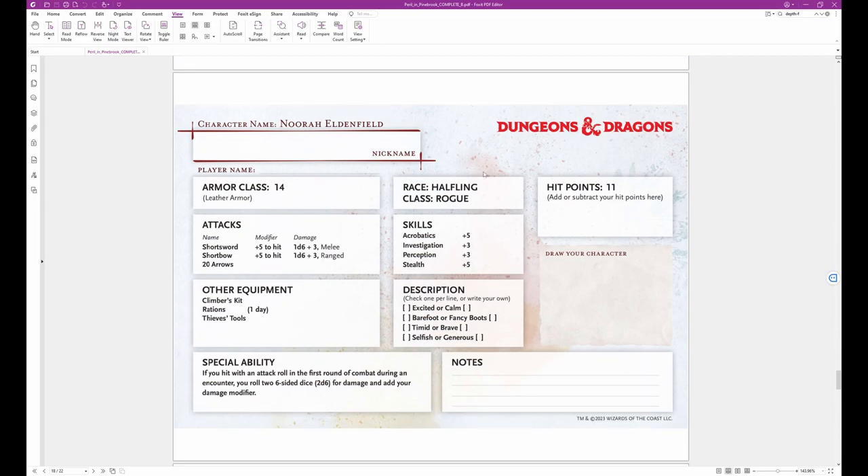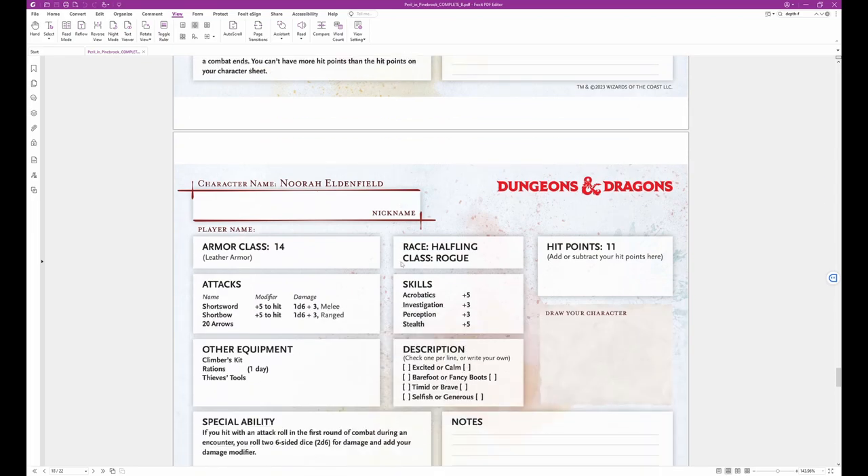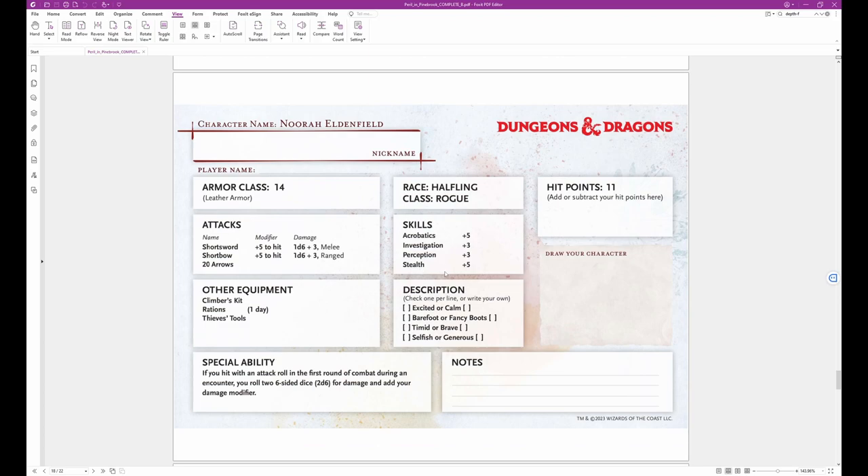Next is Noorah Eldonfield — a halfling rogue with an Armor Class of 14, wearing leather armor, with 11 hit points. Noorah has a short sword with plus 5 to hit doing 1D6 plus 3 melee damage, and a short bow with plus 5 to hit doing 1D6 plus 3 ranged damage, carrying 20 arrows. Skills are Acrobatics plus 5, Investigation plus 3, Perception, and Stealth plus 5.